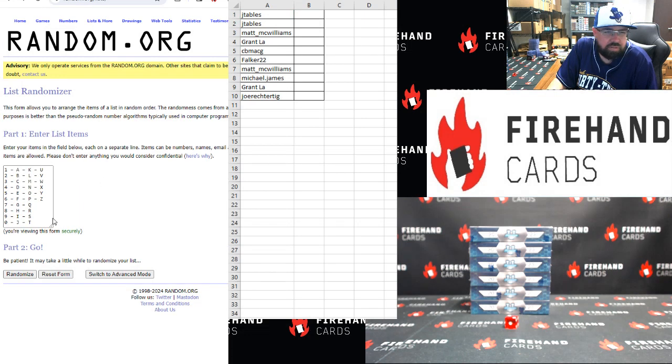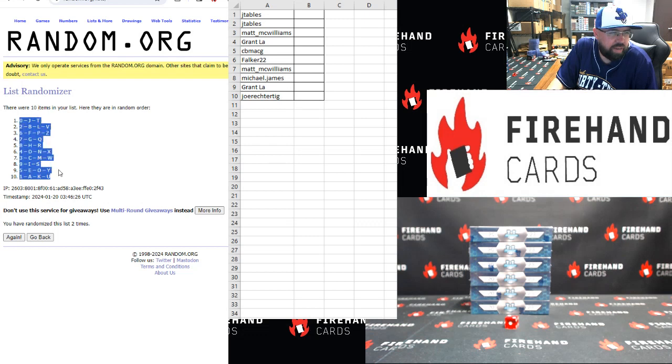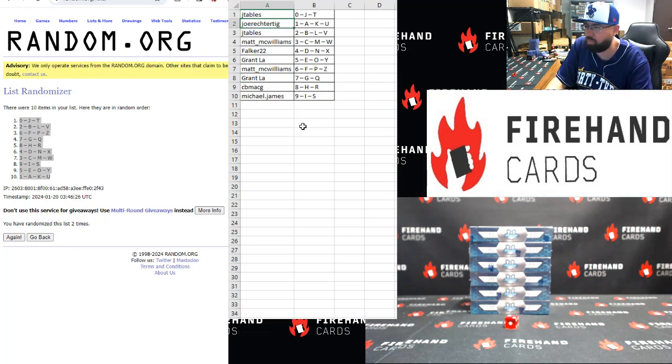Alright. One to zero, top to bottom. Two clicks. Once. Twice. Zero top, one bottom. JTable's zero. Joe Rector TIG one.